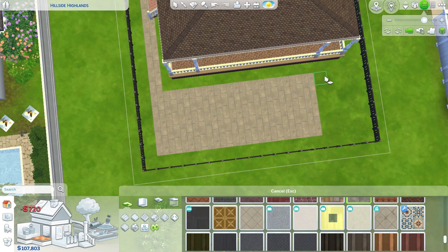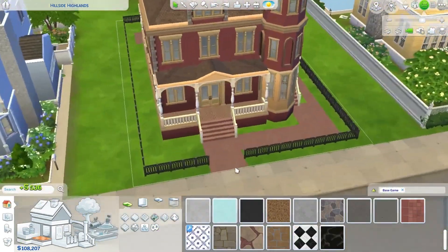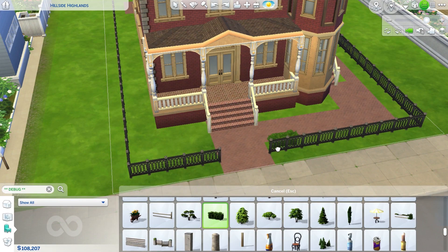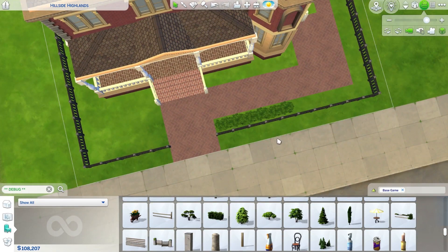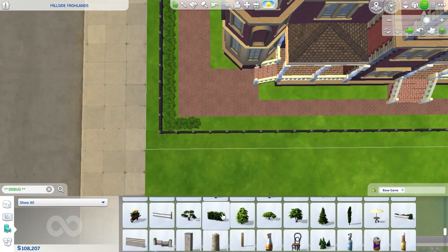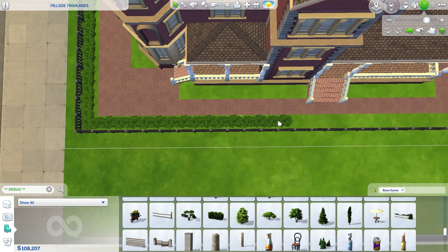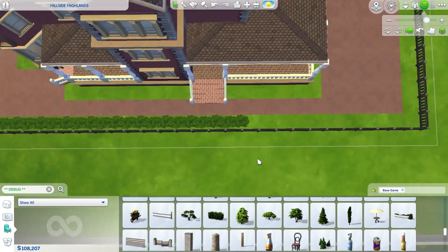I don't stick with this floor tile — not that it's bad, it's like a cobblestone thing — but I end up going with something a little more red. This is a base game bush, and I like it because I like the texture. I used a lot of it, so you're going to see this bush everywhere, and I'm just sizing it down so that it fits everywhere.